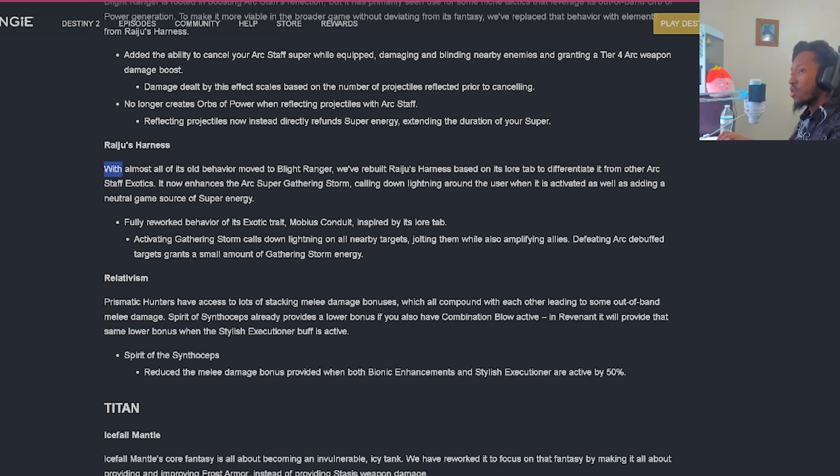Going over Raiju's Harness: almost all of its old behavior has moved to Blight Ranger. They've rebuilt Raiju's Harness based on its lore tab to differentiate from the other Arc Staff exotics. It now enhances the Arc Super Gathering Storm, pulling down lightning around the user when activated. Fully reworked - activating Gathering Storm will call down lightning on all nearby targets, jolting them while also amplifying allies. Defeating Arc-debuffed targets will grant a small amount of Gathering Storm energy.